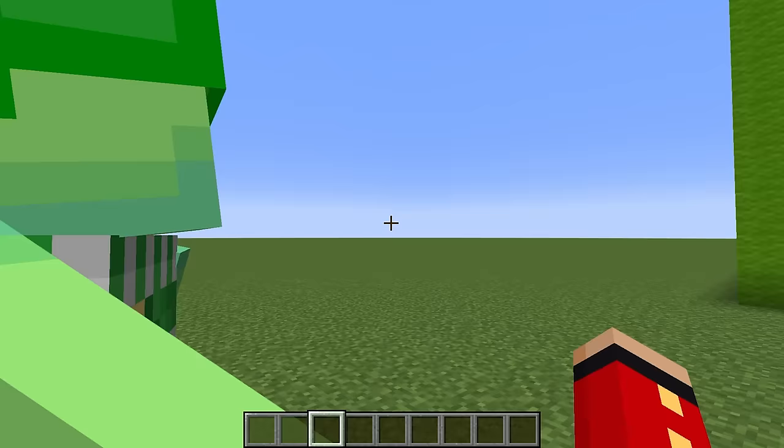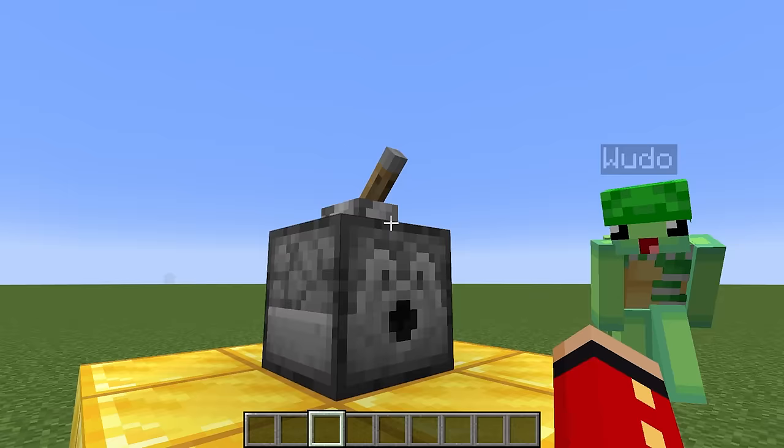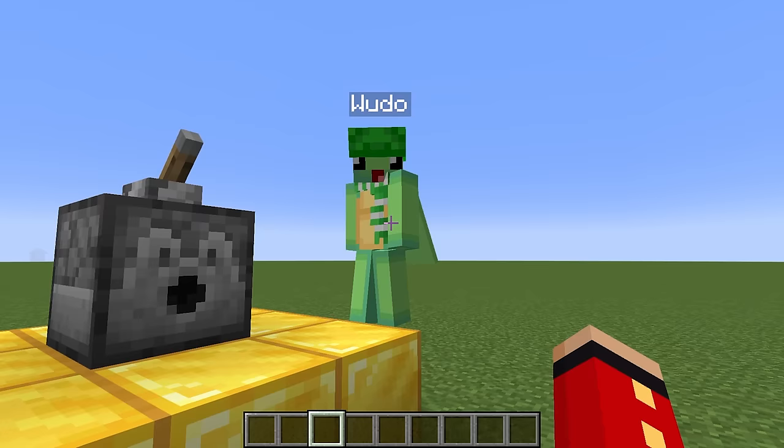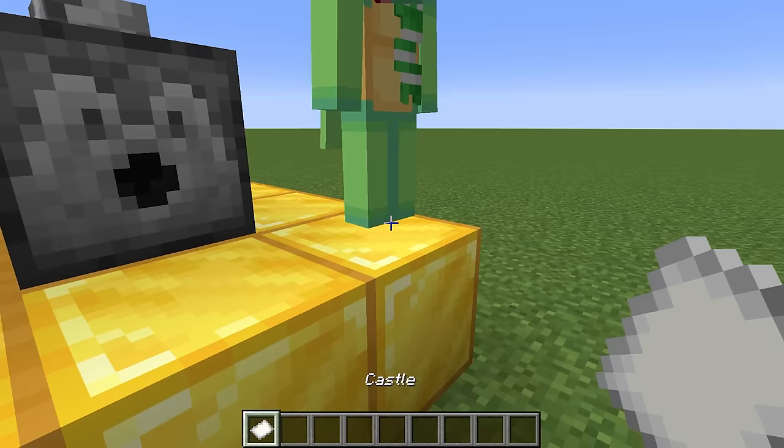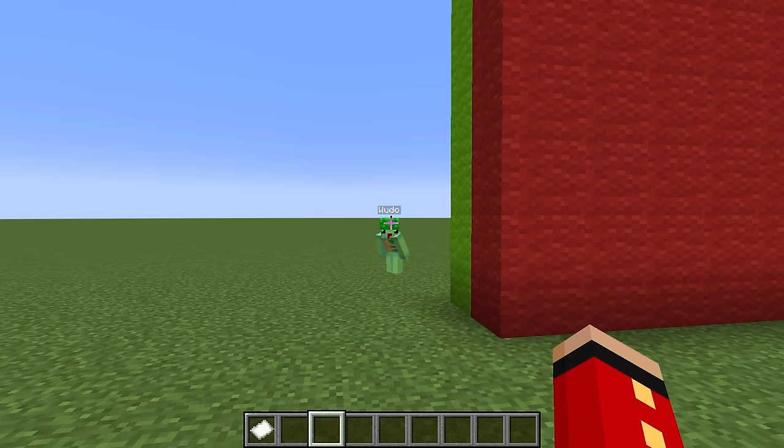Wudo, are you ready for this build challenge? The dispenser will tell us what to build, so flip the lever. We got castle! No way — my castle is gonna be so huge. No, mine's gonna be bigger. I'll build on the green side and Wudo gets the red side. We'll both have five minutes to build our castle, so go go go!